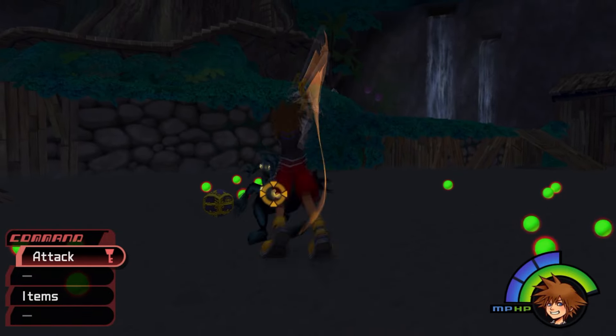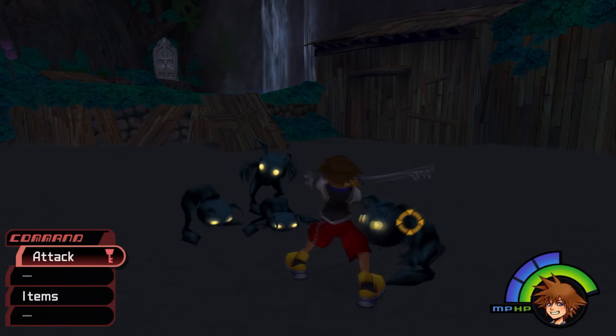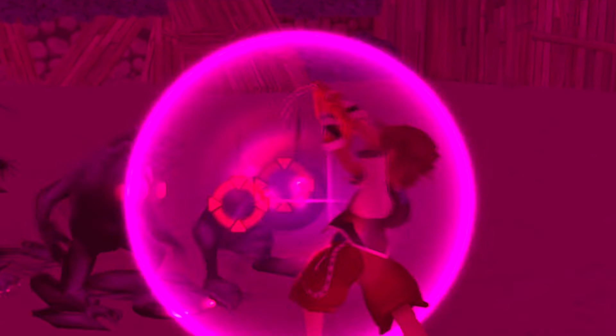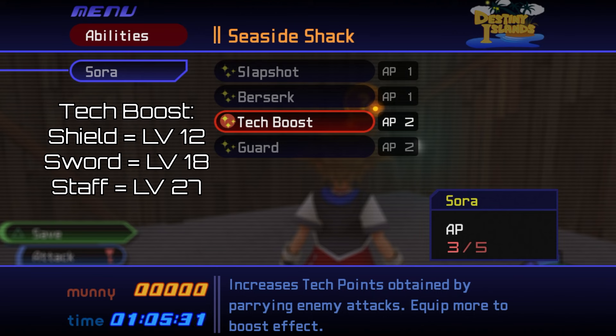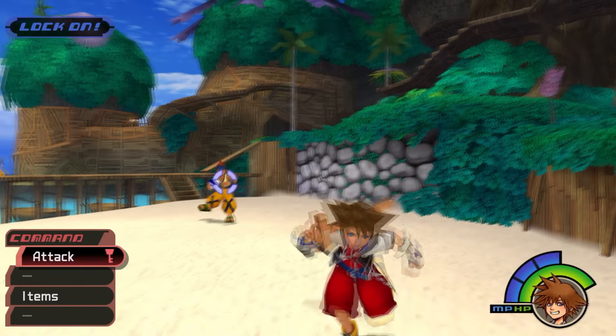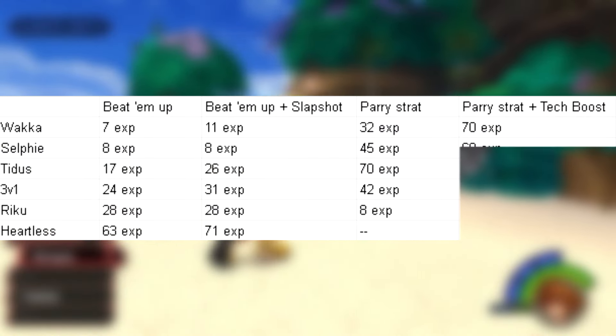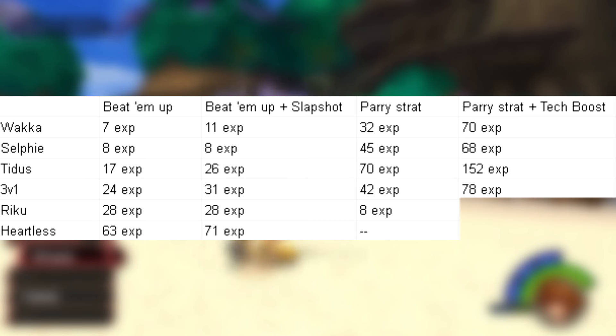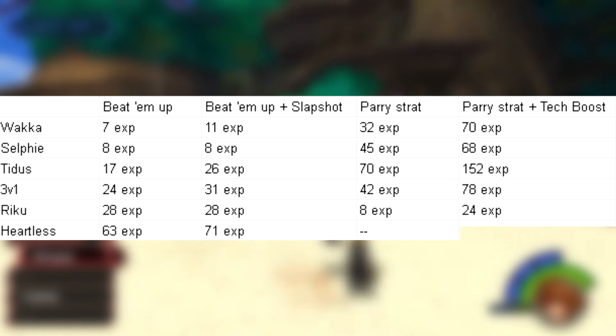As for the Shadows — it turns out you don't get tech points from Shadows when on the island. Now let's talk about Tech Boost. We get this at level 12 with the shield, level 18 with the sword, and level 27 with the staff, and it increases our tech point gain. At these low levels it can double our EXP gain from parries. With Tech Boost on: Wakka leapt up to 70 EXP per 2 minutes, Selfie jumped to 68 EXP, Tidus exploded to 152 EXP, 3v1 slid up to 78 EXP, Riku shot up to 24 EXP, and again no tech points from Shadows.